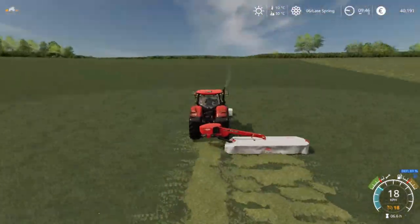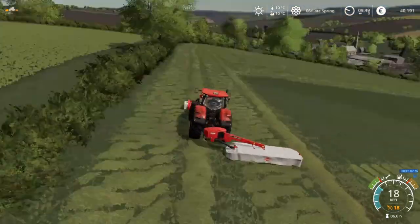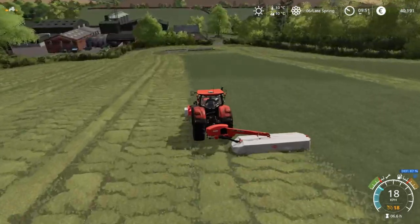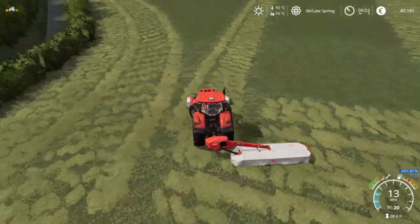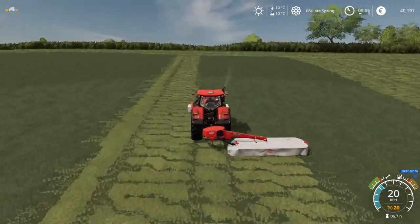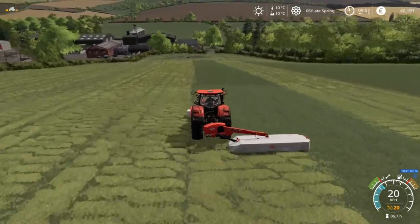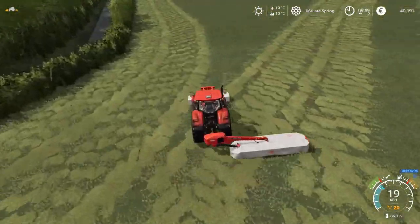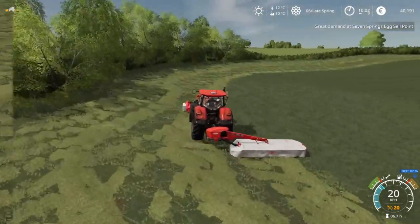That actually makes more sense rather than coming out with the tedder and turning it instantly into hay. The plan is to cut this field for hay and make use of field number three for the silage bales. By cutting this first it's going to give it as much time as possible to dry out. Rain is forecast potentially for tomorrow evening, so hopefully this will be dry by the morning and we will be able to get it baled and carted off the field, because leaving hay bales outside will inevitably rot them.